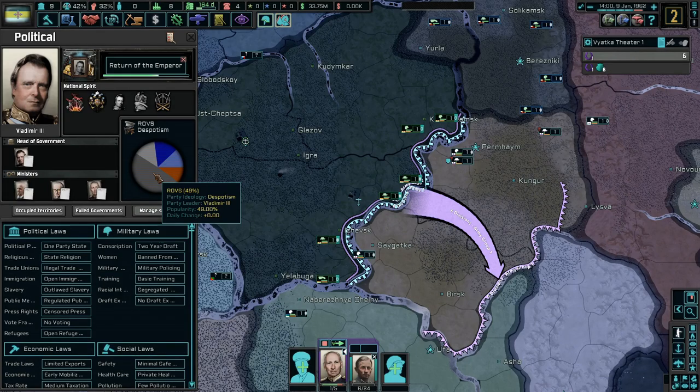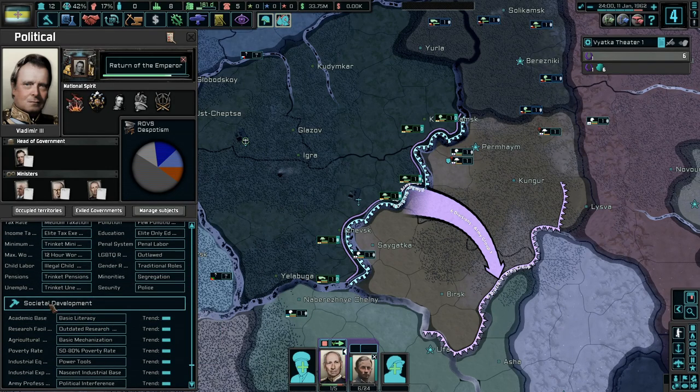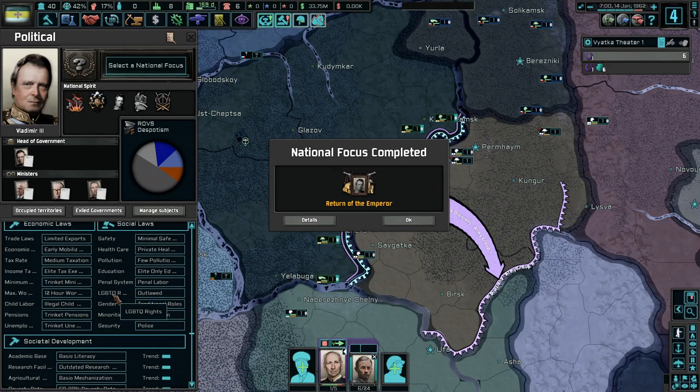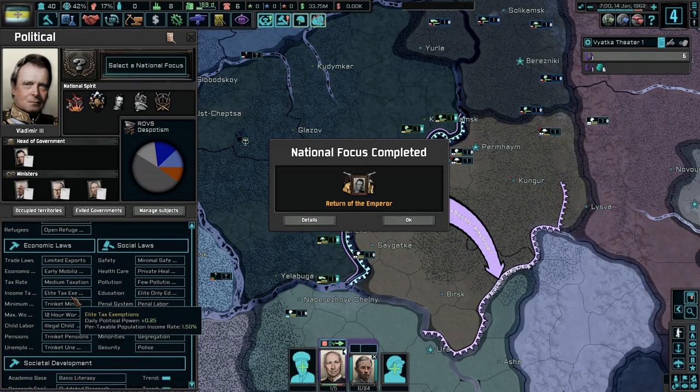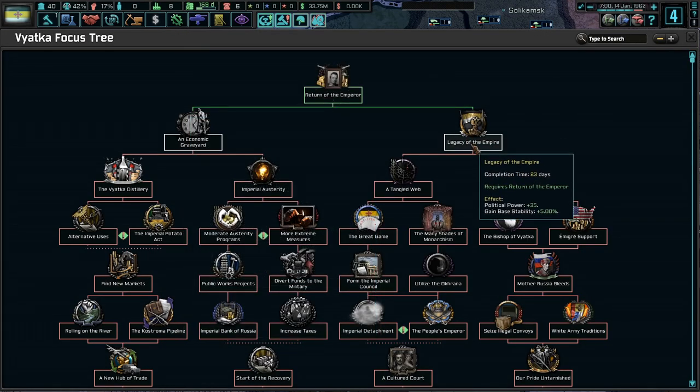With this mod, I know they've taken some elements from Victoria 2 — political laws, military laws, social laws, economic laws, and societal development. It's similar to Vicky 2, which is awesome, but it's also similar to HoI3 where they had all this stuff. These rights, penal systems — they have education from Vicky 2. Stuff like economic law... oh god, we have child labor. I gotta play as a nation that has absolute child labor, that sounds like fun. The empire seems pretty good, we could always use more stability.